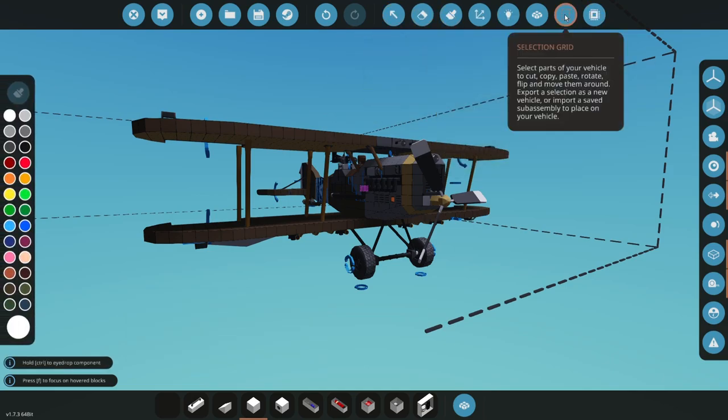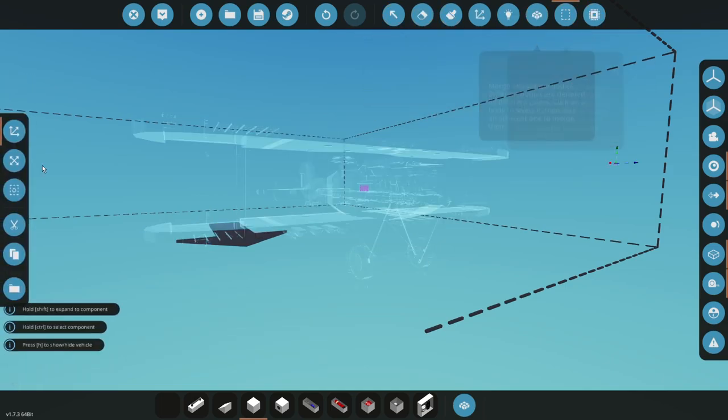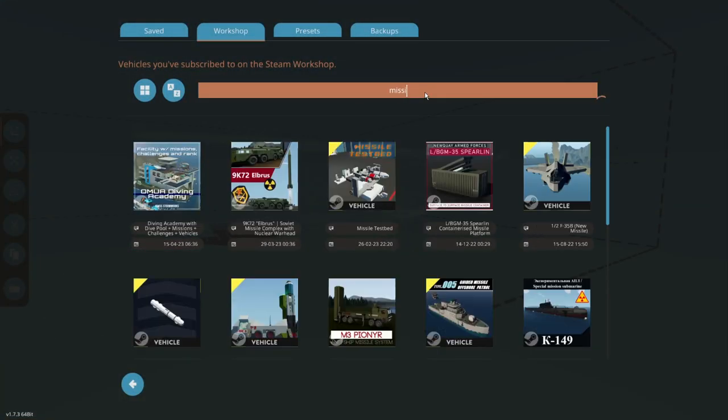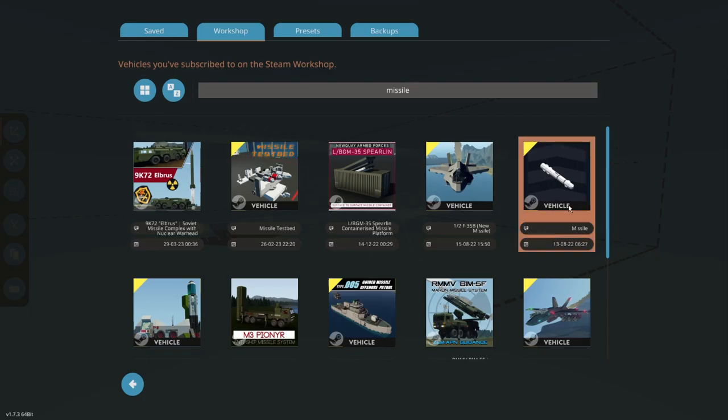First we're gonna want to go to the selection grid. Now you're gonna go load, then missile. You're gonna get this one.